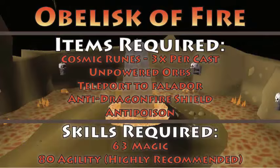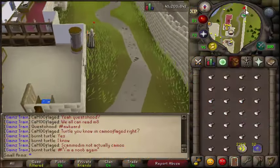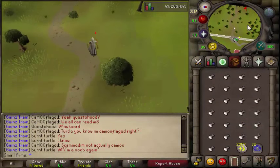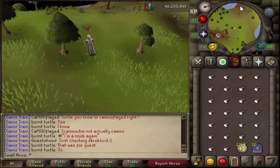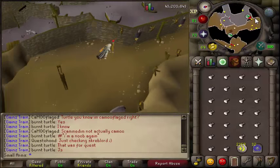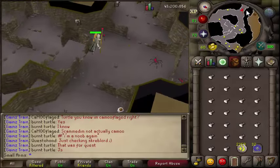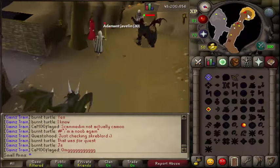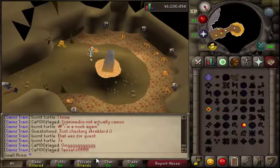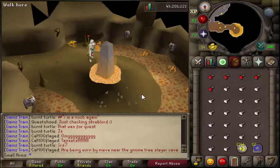Here's the fire obelisk method. You're going to need cosmic runes, unpowered orbs, teleport to Falador, anti-dragonfire shield, anti-poison, 63 magic, and 80 agility is recommended. You can do this with 70 agility using the pipe shortcut but it will take a little bit longer. With 80 agility I jump on the spikes and run west, then take the ladder up to reach the fire obelisk. Doing these ones actually makes you the most money.